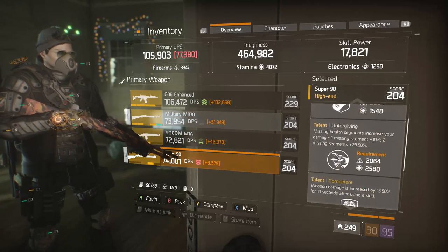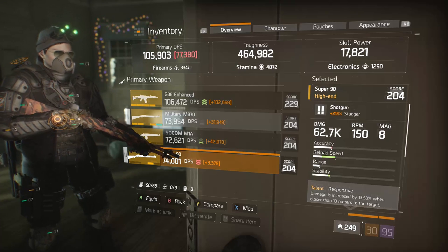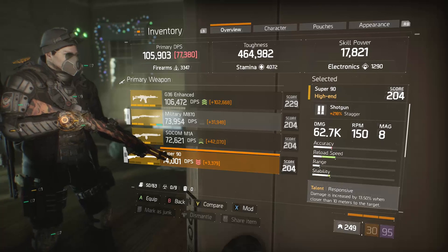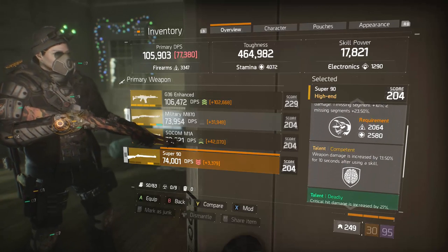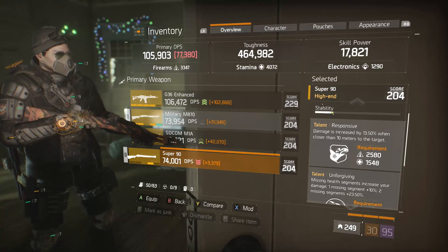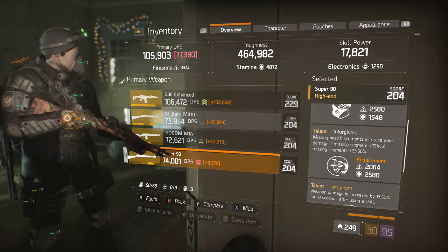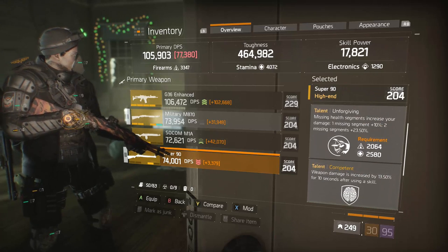The second gun is this Super 90, which has decent base damage — lower than the M870. You're always going to want to prioritize the M870 if you're going for super high single-shot damage. I'm using the Super 90 just for its talents: responsive, unforgiving, and competent. Competent gives 13.5% damage 10 seconds after using a skill. Responsive gives 13.5% damage when closer than 10 meters. So if I'm closer than 10 meters and use a skill like pulse, I'll get 27% increased damage plus the critical hit chance and damage from pulse. If I'm in my second or third health segment, I gain either 10% or 23.5% respectively.